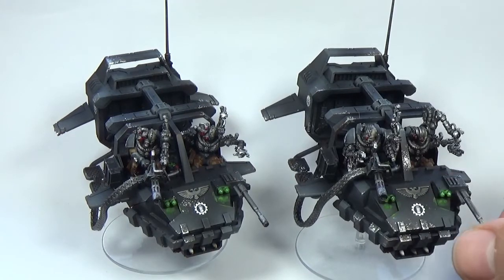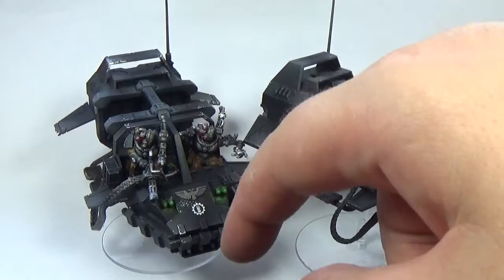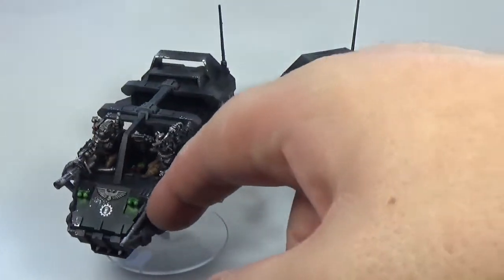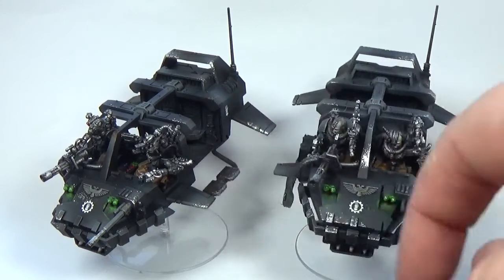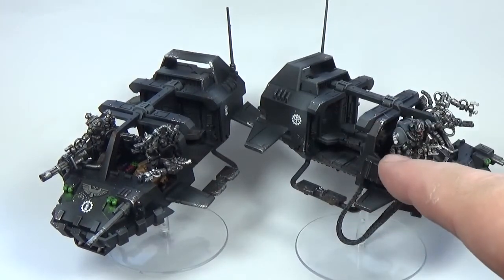We've got the Forge World Iron Hands 30k transfers — this little Eye of Horus-style symbol, it's like a little Illuminati-looking symbol. And then the Iron Hands symbol on the back on each side, and then on the shoulder pad of the pilot and gunner, just the little Iron Hands symbol.